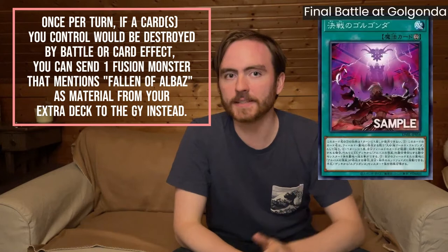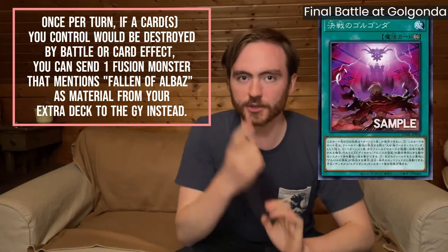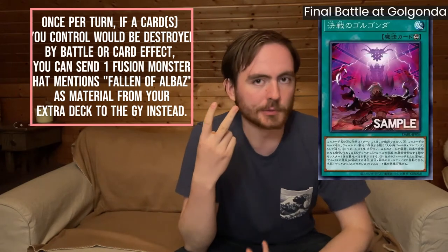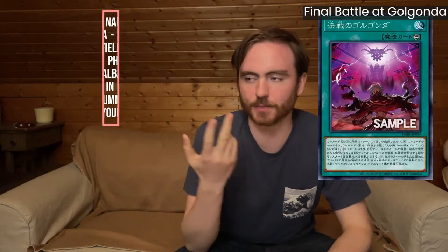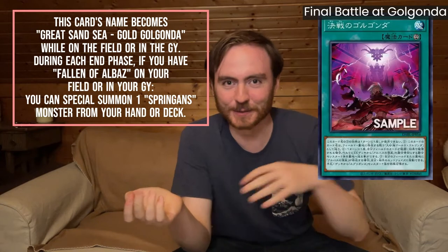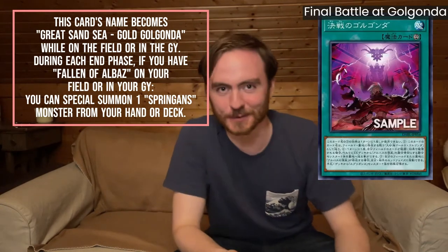Final Battle at Golgonda. This is great in stall or back row decks, or in any deck that plays a Defend the Castle strategy. It's one protection per turn and that's not even a hard once per turn, so you can just play two copies of it. It's Springans support for some reason, and it extra foolish burials branded monsters from the extra deck to the graveyard — like you can get an Albion to the graveyard this way. It's a really cool card and the blanket protection thing is kind of busted; you can just play this at three in Mystic Mine, for example.